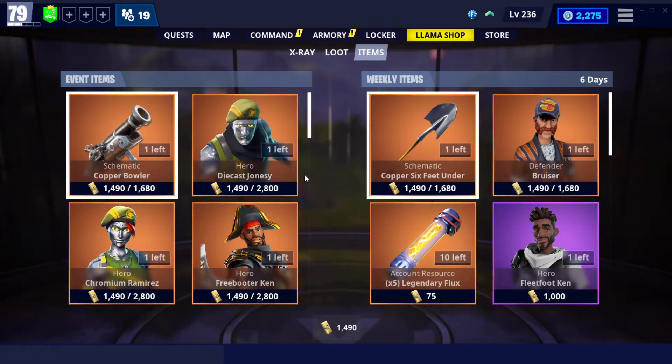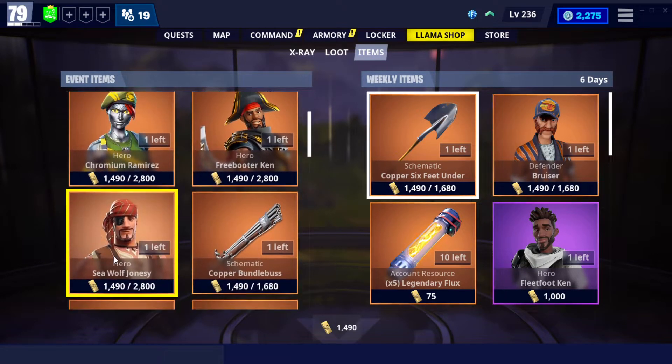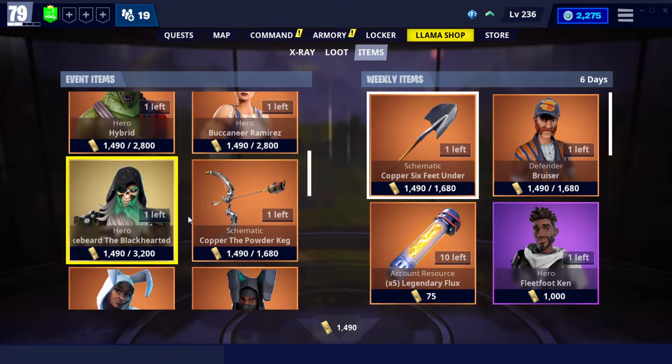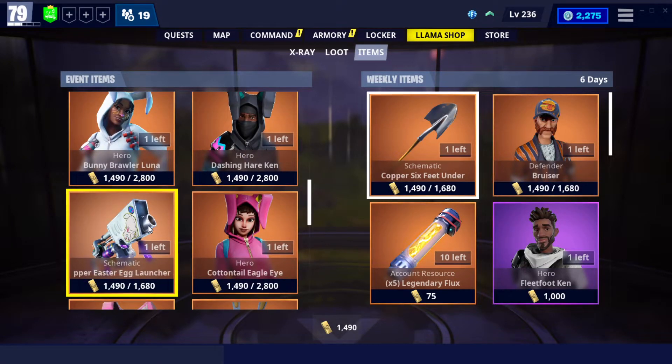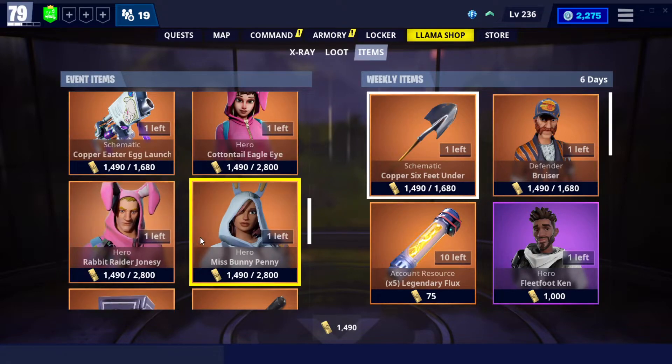There's your crafting. Then we've got Diecast Jonesy, Chromium Ramirez, Freebooter Ken, Seawolf Jonesy, the Blundlebust Hybrid, Buccaneer Ramirez, Blakebeard the Blackhearted, the Powder Kegbow, Bunny Brawler Luna, Dashing Hair Ken, the Copper Easter Egg Launcher, Cottontail Eagle Eye, and Rabbit Raider Jonesy.